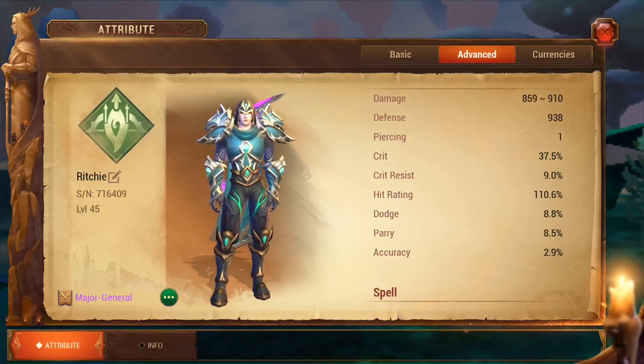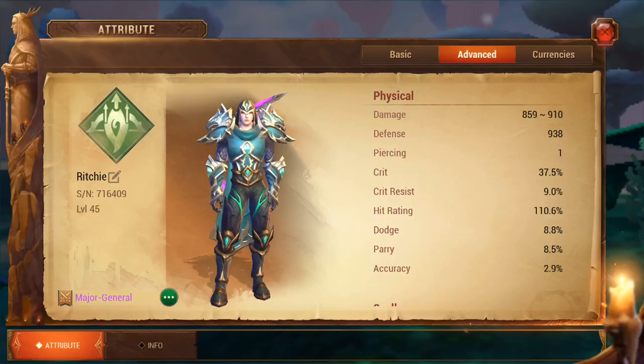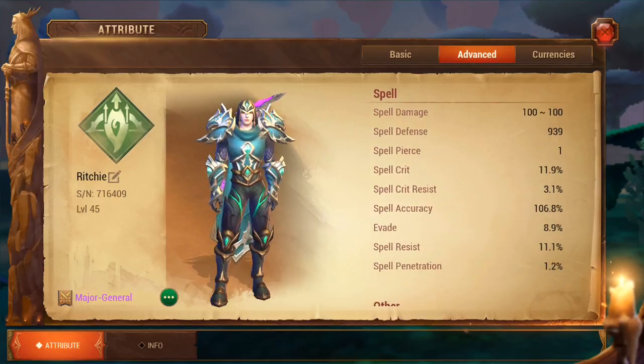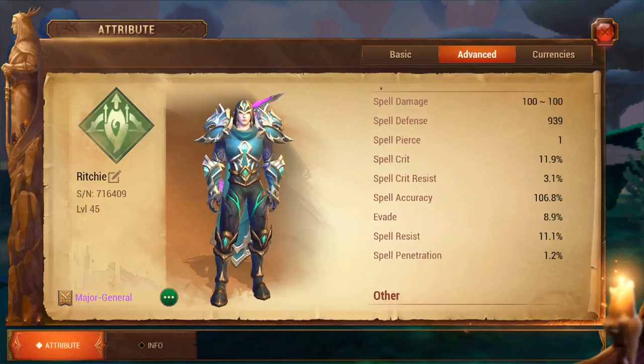Then you've got your hit rating as well — that's another important thing to focus on. Once you hit 100% hit rating, you'll never miss. There is an exception here: there's a raid boss that has sort of 10% defense on the hit rating, so you're going to want to be at least 110% to make sure you hit every single time. On the mystic side of it, it is spell accuracy that you're going to want to focus on.